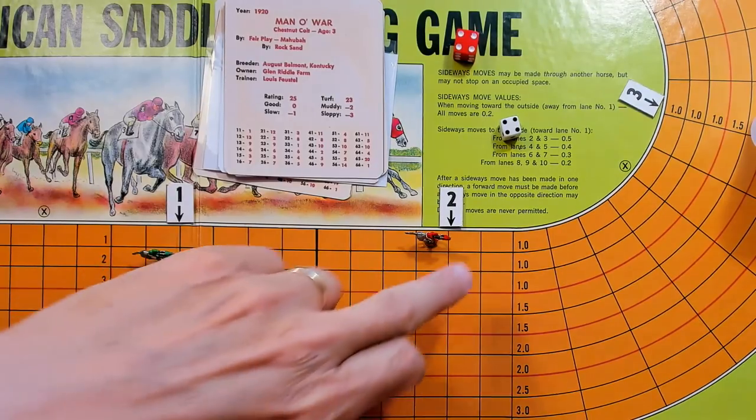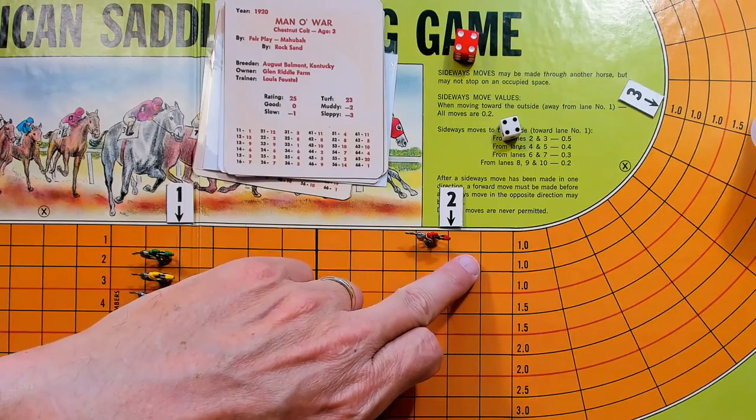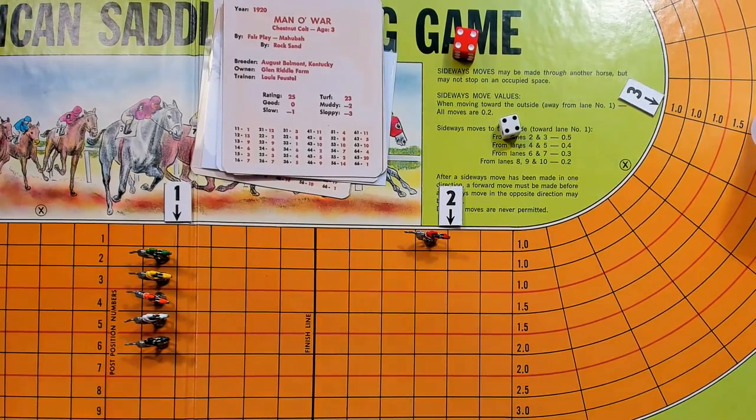He's going to go 8, because if somebody moves in one lane towards the inside it costs 0.25. So Man of War goes 8 and carries over 1.4.